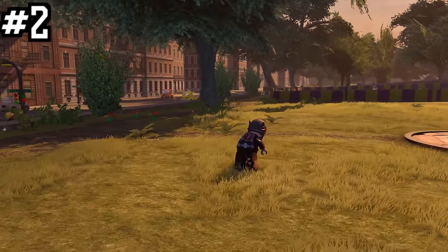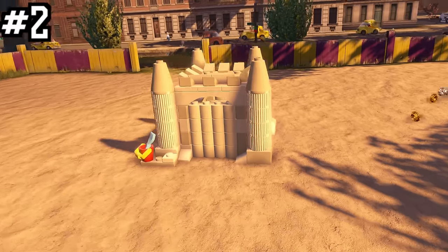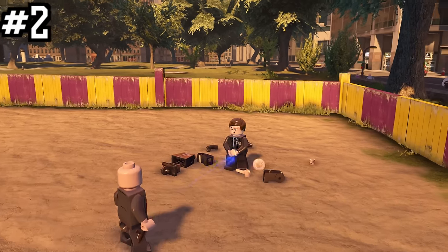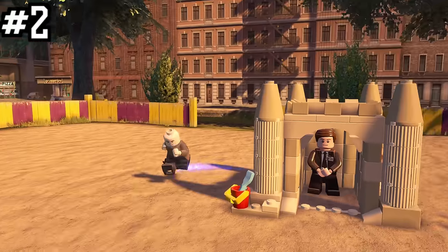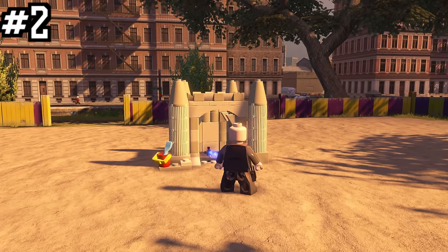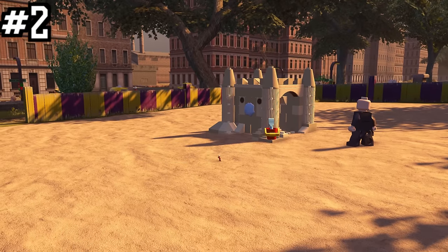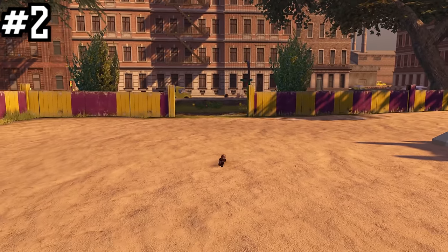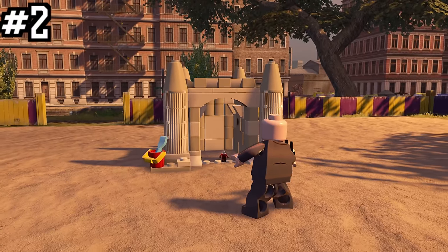The problem is his shrink ability only makes him about half the size of the average character. However, if you take him to the central part of Manhattan, head over to the sandcastle, and switch to Darren Cross — the Yellow Jacket — who has a special shrink ray blaster, then make your way inside the sandcastle. Use characters that don't deflect laser blasts and can't shrink originally; Agent Coulson is perfect. Blast him with the shrink ray, then switch into Ant-Man and enjoy — you now have the perfectly sized character model, looking pretty much identical to what we saw in the films.